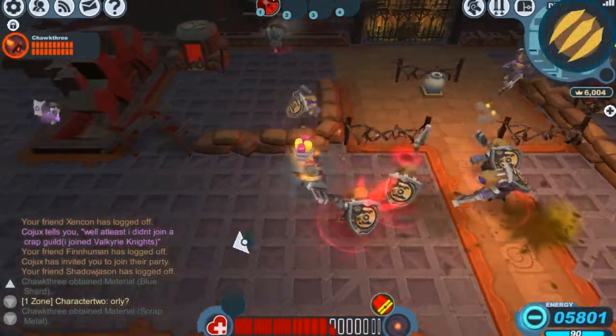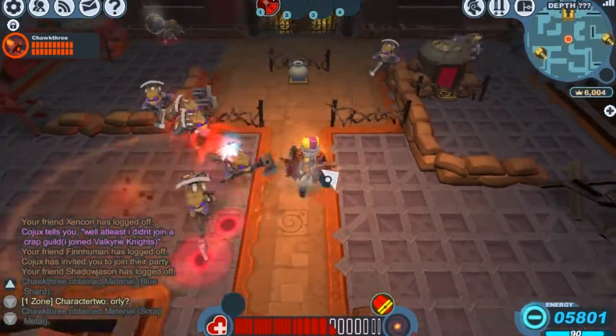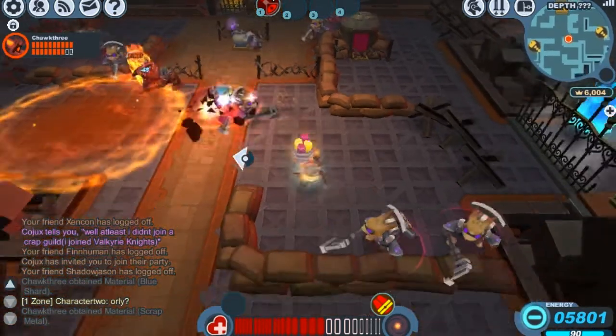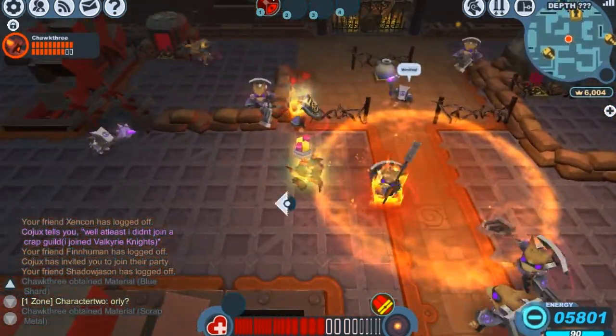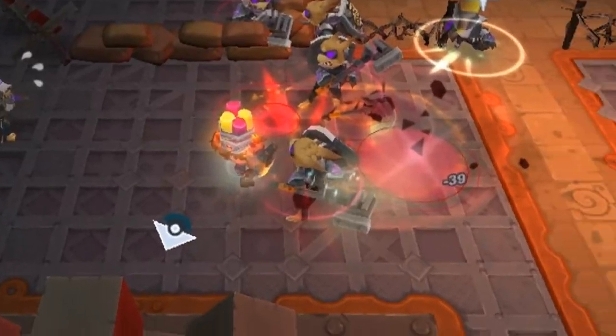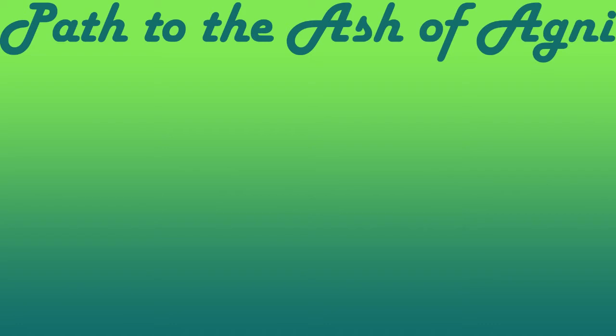Now the Ash of Agony's blast damage is not good against the beast and gremlin family, but the status damage is actually doing alright against these guys — we're still getting some normal damage numbers. The blast damage is not so great against these gremlins; we're only getting 39 blast damage.